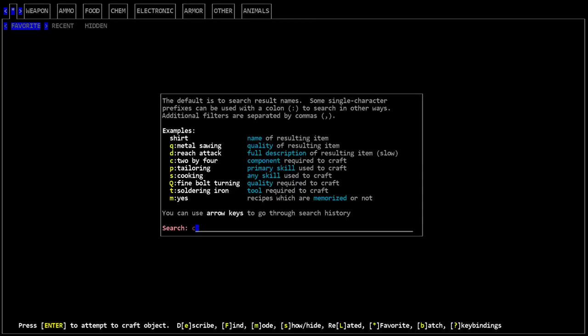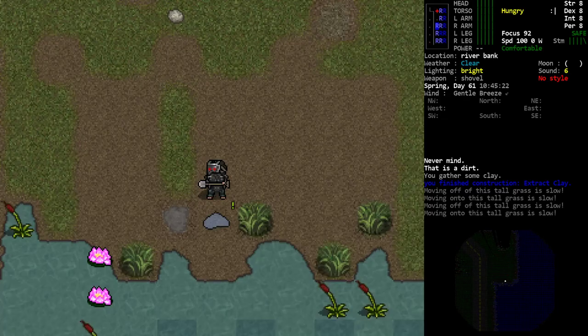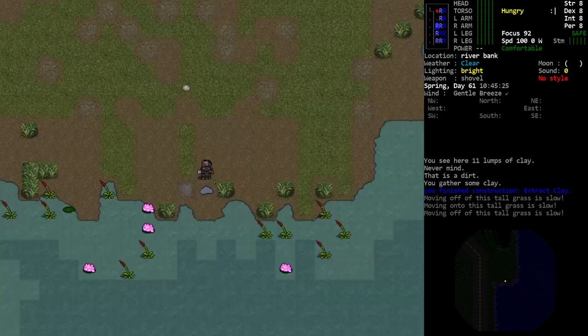We now have 11 lumps of clay. The recipe you're usually trying to satisfy is the crucible — the clay crucible only needs five lumps of clay, and we got 11 in one try, so we have plenty to make a crucible. That's all there is to it. If you happen to have a handy river nearby, go ahead and get your clay that way.